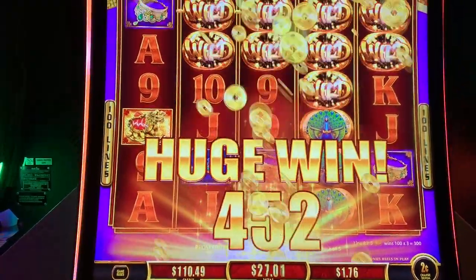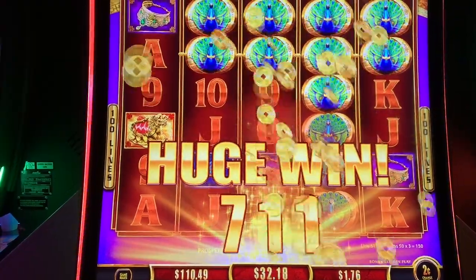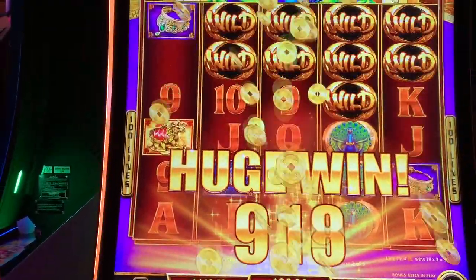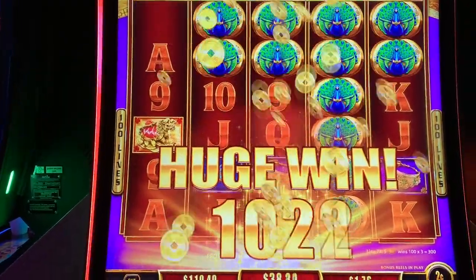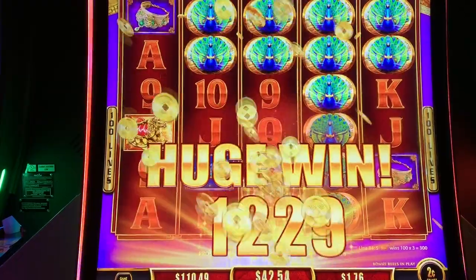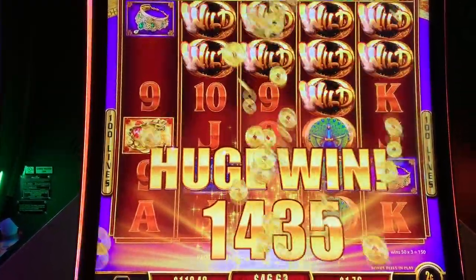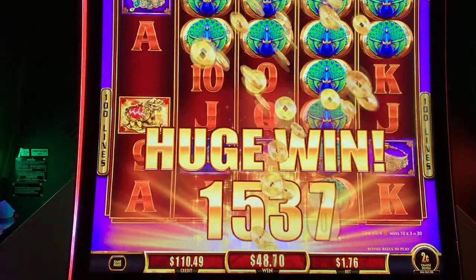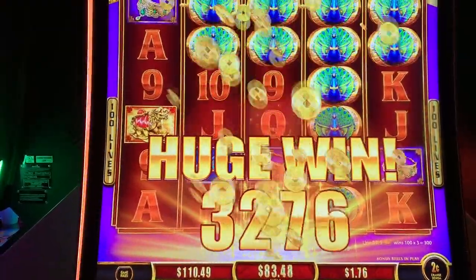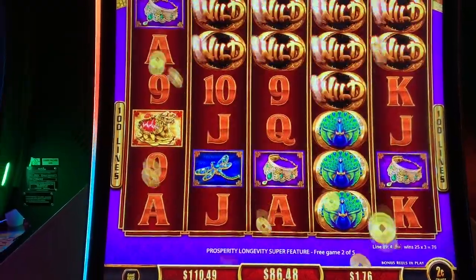Gotta get the whole screen in here. Lean back. And there were all those wilds — the times three multiplier. Thank you, purple bag and green bag. Wow, look at that — $86.48.